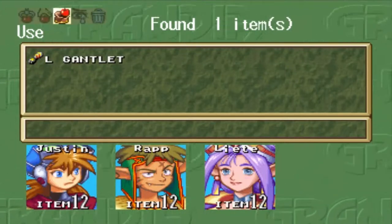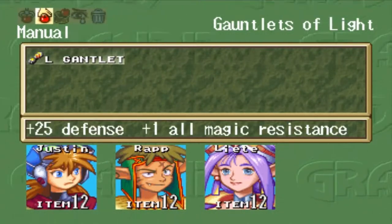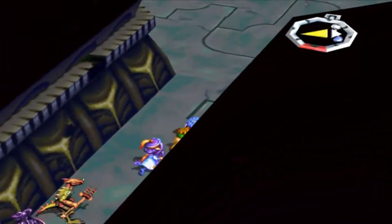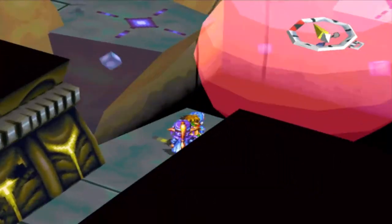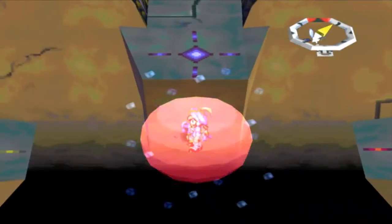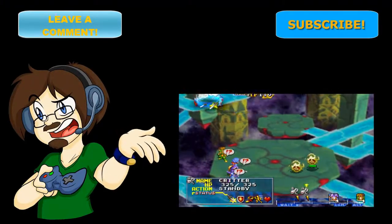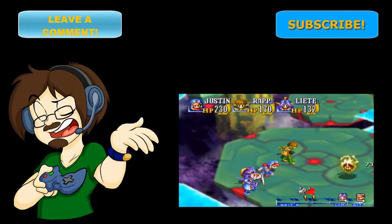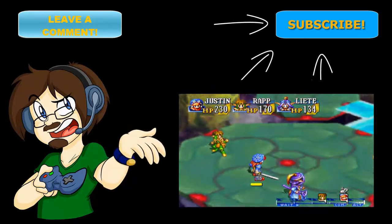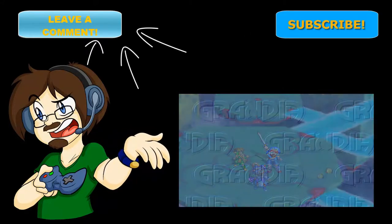Let's grab this — whatever's in here. Oh, another L gauntlet. I really don't need it — I already have items for everybody. I didn't need to be here. So that's not the right way to go. Let's see if the purple way is right. There we go. Got it.